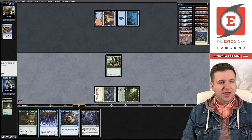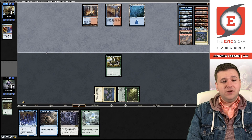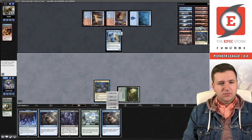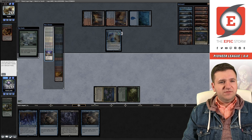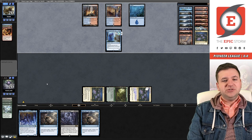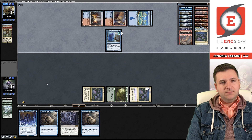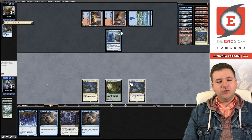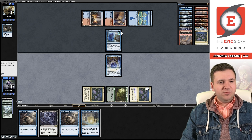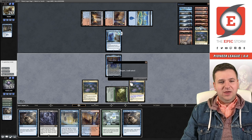Let's play Baral and I'm actually going to Baral back the Sylvan Scrying here so I can go get Thespian's Stage. Next turn I can play Scrying to get Stage and copy — I don't care about the Think Twice. Play Scrying, get our Stage, play Stage, then copy our Lotus. That gives us seven mana. If our opponent taps out, I can play Brawl into Pour Over the Pages twice and Peer, and easily win. Opponent's at three mana to four mana — they're cruising for a bruising because we just won.